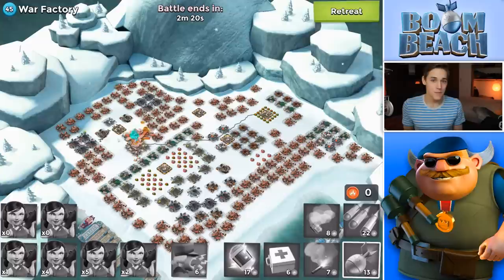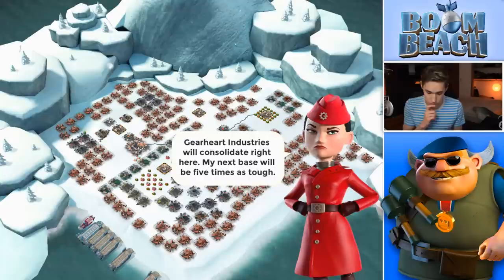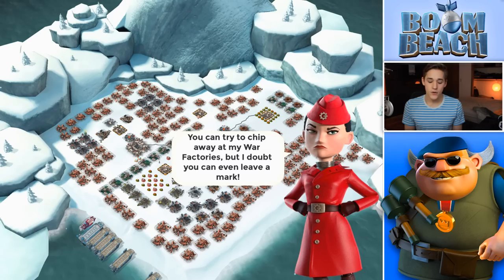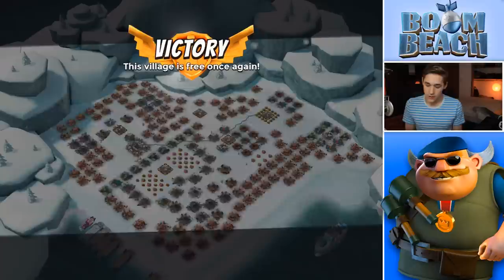And now we're going to unlock Everspark on my mini account. So that's going to be super cool. Gearheart Industries will consolidate right here. My next base will be five times as tough, and you get five attacks. That's kind of cool. You can try to chip away at my War Factories, but I doubt you can ever leave a mark. Persistent damage on the Gearheart War Factories. Okay, here we go. We got five medals.